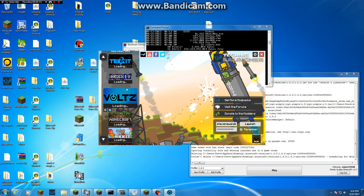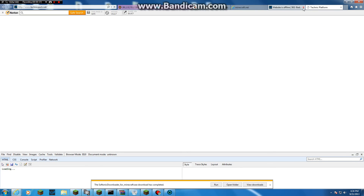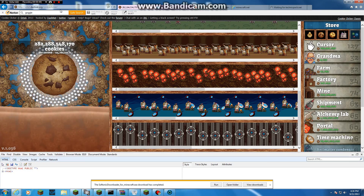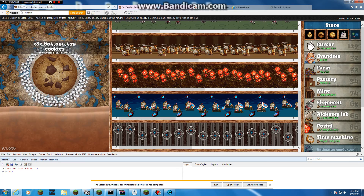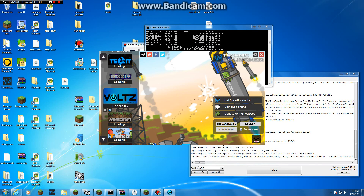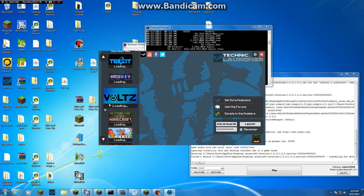So you just bring it up, and if you don't already have it, you do Get More Modpacks, then you do Browse Modpacks, then you search Volts, and once you get it, you copy the link at the top. You do Add Modpack, paste, and then it'll just do it.